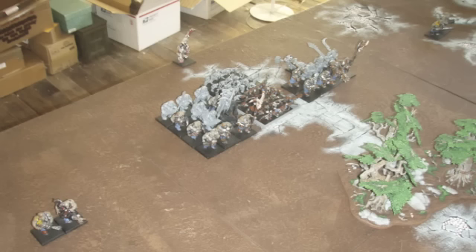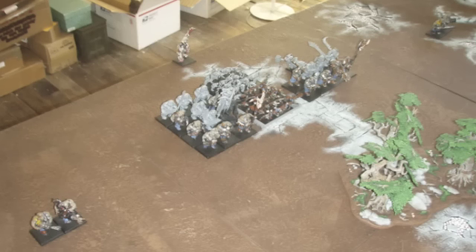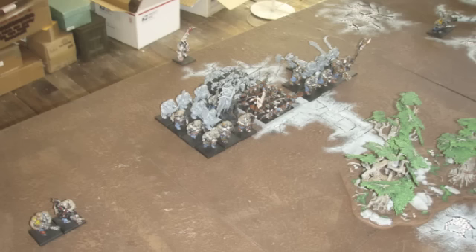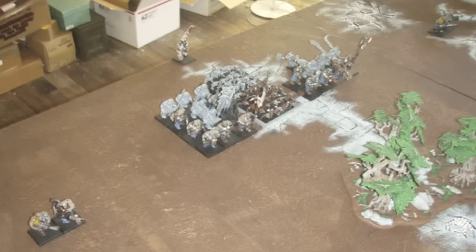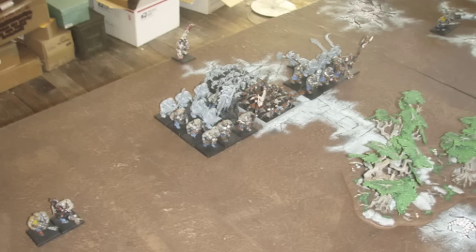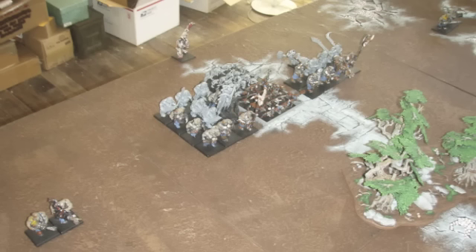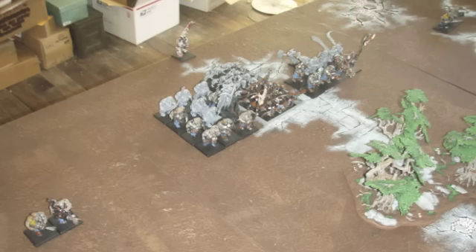They still get the BSB bonus and are in range of the general, so they don't really need the leadership boost. He's also got a unit of 46 Snobblars in a big block formation to try to hold up some of my bigger units. Then he's got eight Iron Guts with command and the Standard of Discipline, his general in there at Leadership 10, an Ogre Tyrant with a great weapon, two units of Leadbelchers on the flanks with bellowers, and a Gorger that will be deployed later on.